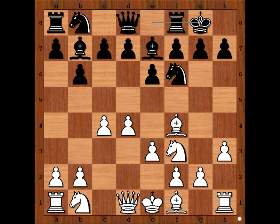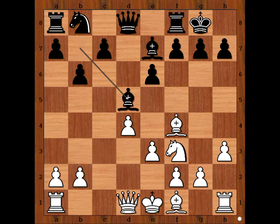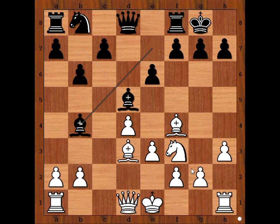Boris Spassky castled kingside. Knight to c3, d5. C takes on d5, e takes on d5. Perhaps better was Knight takes on d5, and after Knight takes, Bishop takes, Bishop to d6. And now if Bishop to d3, then Bishop to b4 check.